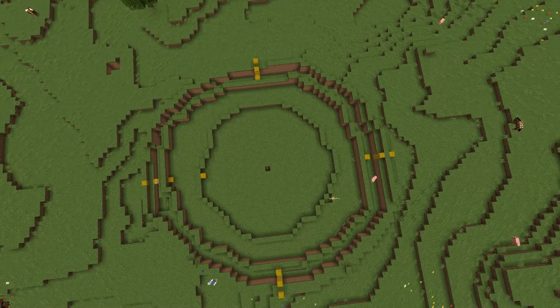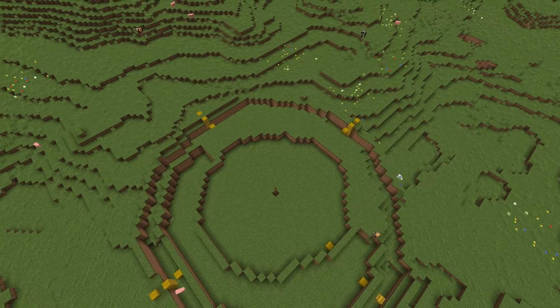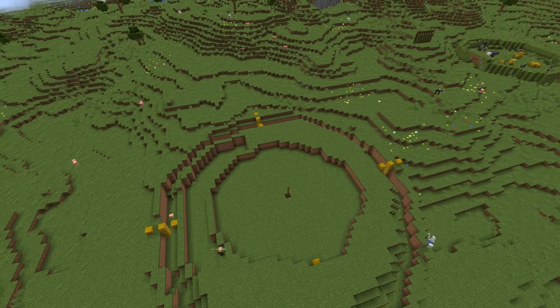So why create a platform ringfort? First, let's talk about the downsides. It's theorized that having a platform ringfort has some disadvantages, such as being more prominent on the landscape and thus easier to spot, so more of a target for cattle raids. Also, due to it being higher above the surrounding landscape, it was less protected from the wind than a more typical ringfort design.